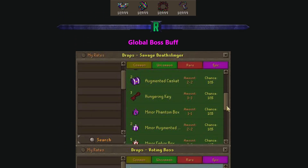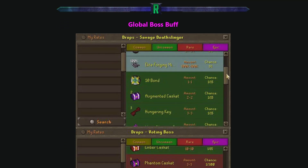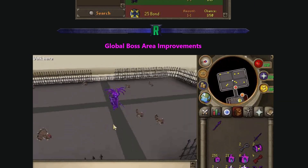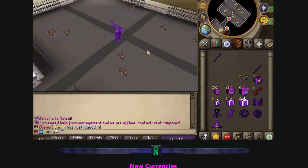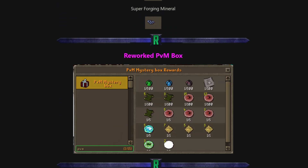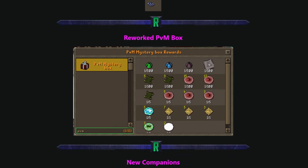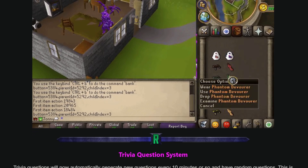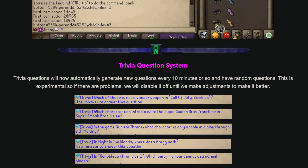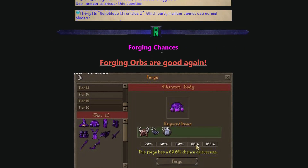The promo weapons have also been buffed to be better than the new best-in-slot. We also have a global boss buff - the Savage Death Slinger, the voting boss, the Forage Fairy, and the Slayer Spirit have all been buffed, along with global boss area improvements. There are new currencies including the new one quintillion coin and the new super forging mineral, a PVM box rework with new rewards, new companions, and a new trivia question system that auto-generates questions every 10 minutes.